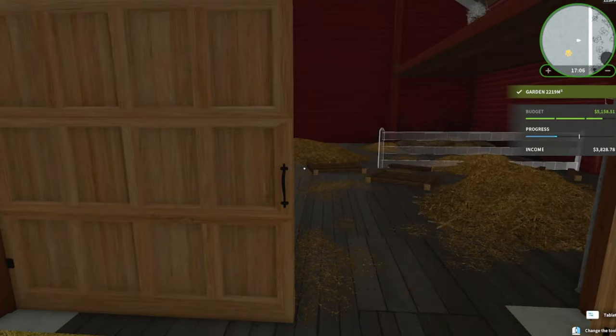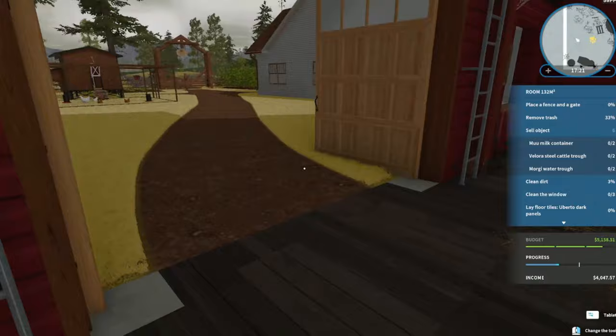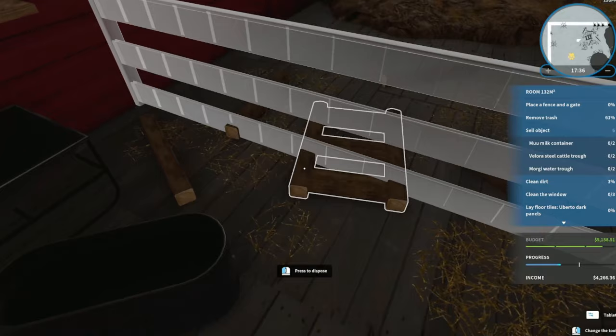First we're going to clean up all the stuff on the floor - getting rid of all the clay, spare pieces of wood, or what I guess used to be fence. Cleaning these windows and selling objects we don't need anymore. These are barrels. Let's clean up all these pieces of hay and remnants of a fence. We'll sell these in a moment, getting rid of all this stuff.